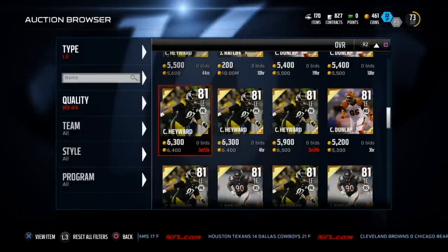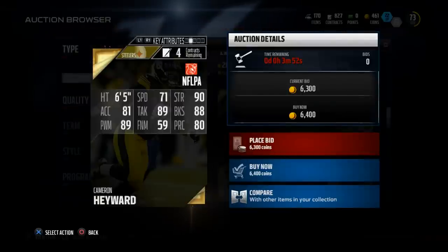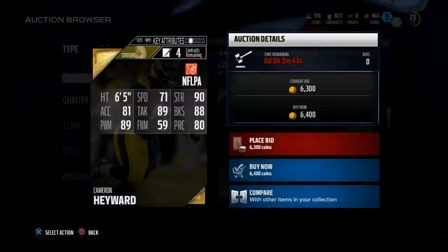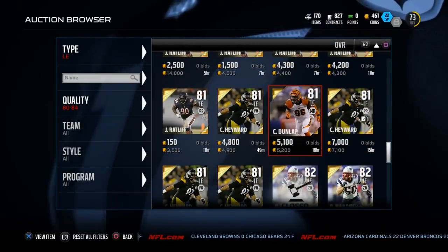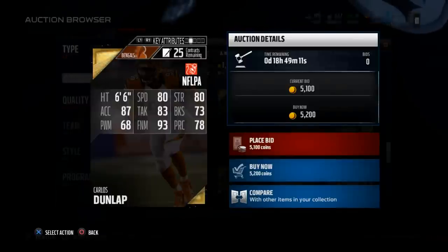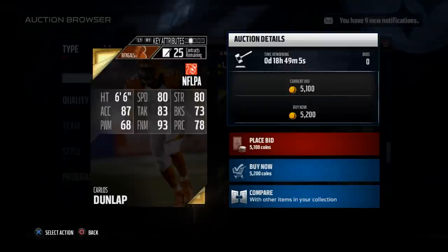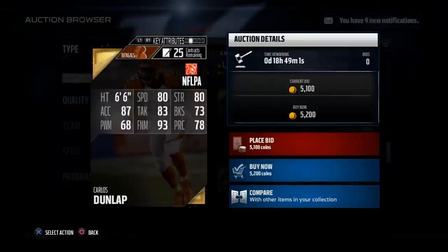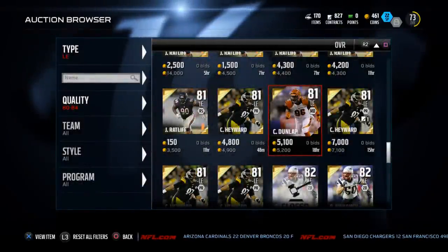Hayward, among those linemen in the next category, has a little higher strength, a little better block shed, a little lower power moves, and is way lower in speed and acceleration with just a little higher tackling. With Dunlap, a little better in the pass rush moves, but not quite as good in acceleration, speed, strength, and block shed — which is way lower than Carradine's. These are just some of the things I would encourage you to look at when looking at your Mutt players.